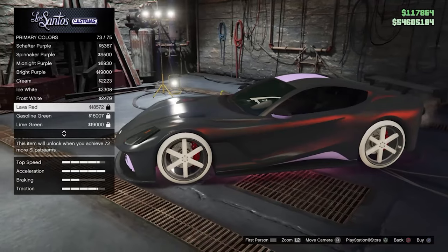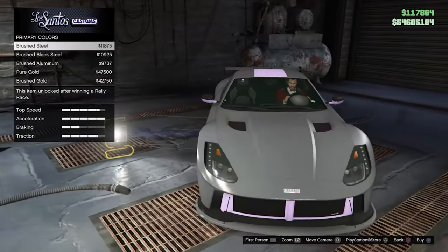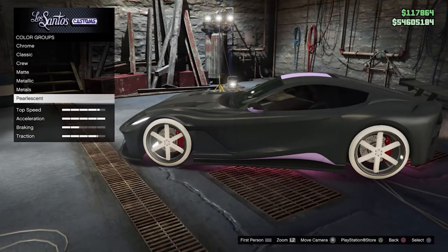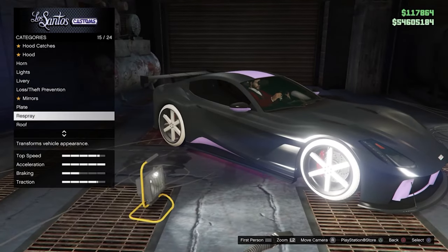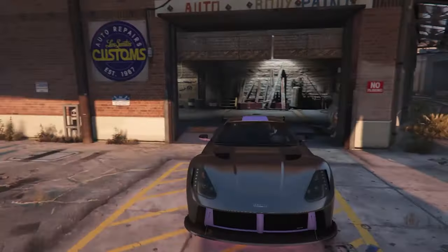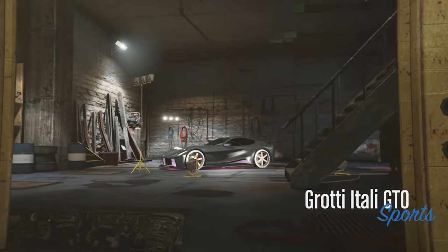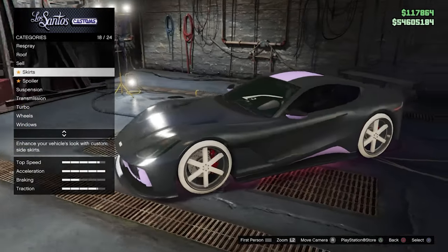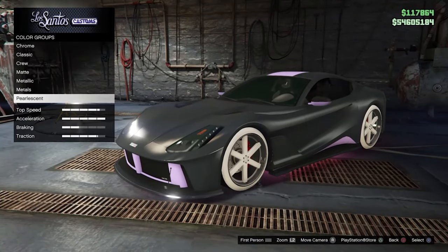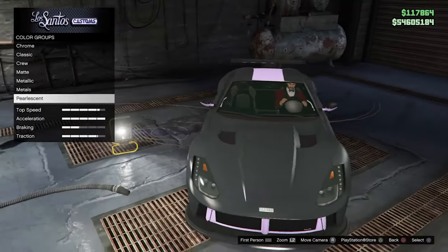There's a problem once you put the silver color on — going back in, the color has actually been removed. What's happened is you've manipulated the Rockstar servers into thinking the car has a crew color, when it actually doesn't. If you go out of the garage and back in, you'll see no color on the car — it's registered as a metallic crew color. When you go into crew colors you won't see it selected, because this color is actually modded. You can put pearlescents on it and it works easily.